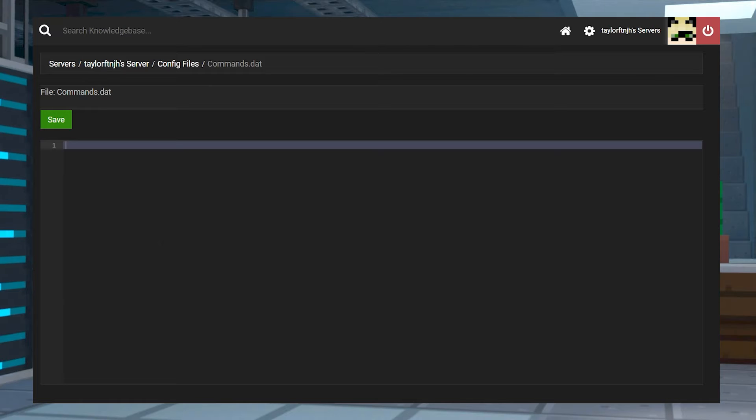The first time you enter, it should be an empty screen. This is where you're going to enter any commands that you want to use, so let's go over some of those options.